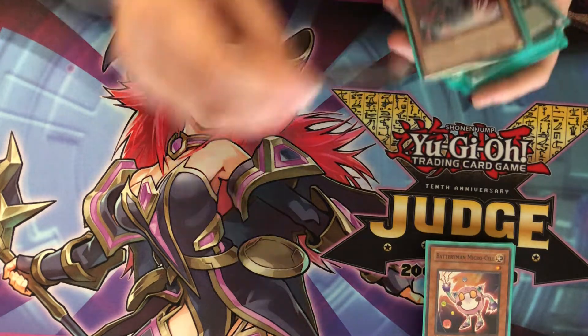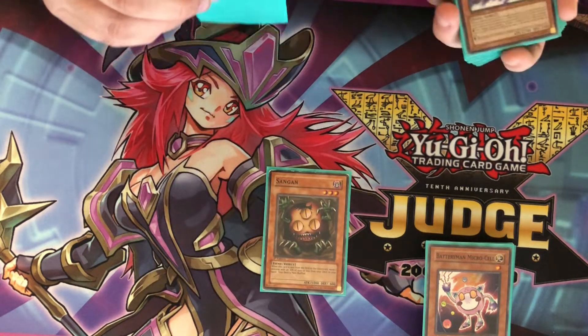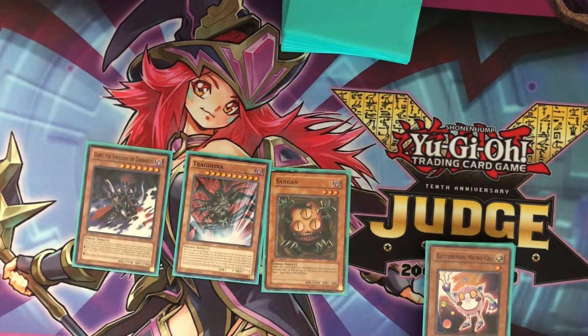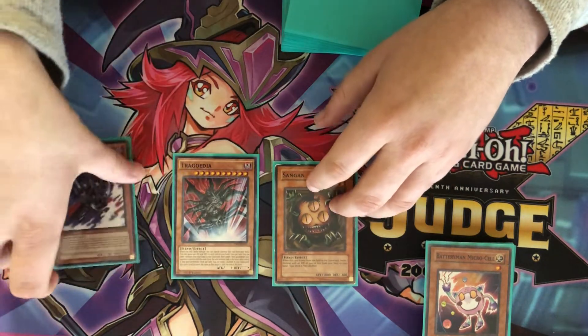Your big push — last couple of monsters: you have Sangan which searches for any of the two little guys that help, and Gorz. You just don't want to die and these two are like the best way to not die.